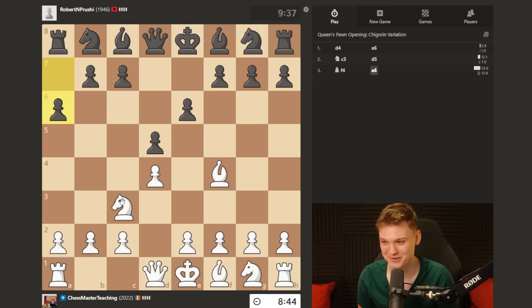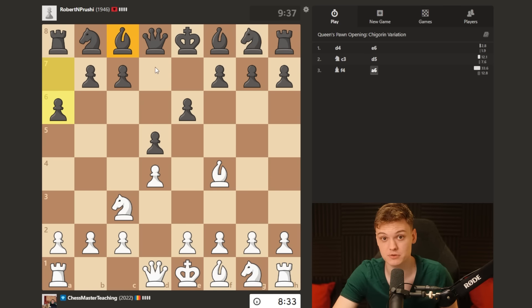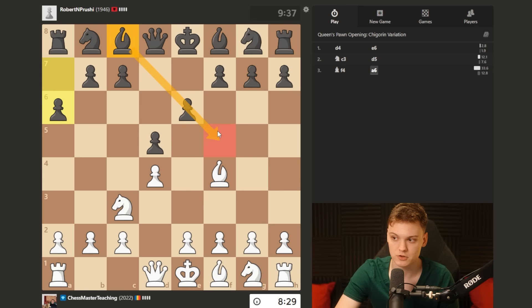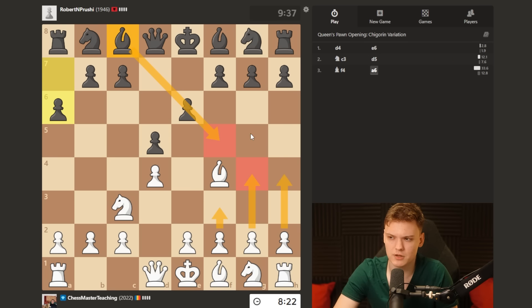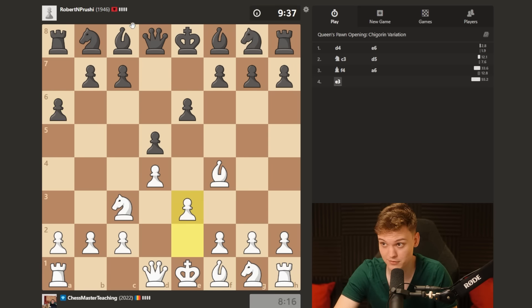There are many layers to the onion. You're playing the Jobava London because you really want to give the enemy light-squared bishop a nightmare. It either goes out on f5 and then whenever the bishop goes out on one of these squares, you go f3, g4 and pawnstorm. Or he plays the bishop inside the pawn chain - blocked bishop. We call this the light square prisoner. Never gets out.